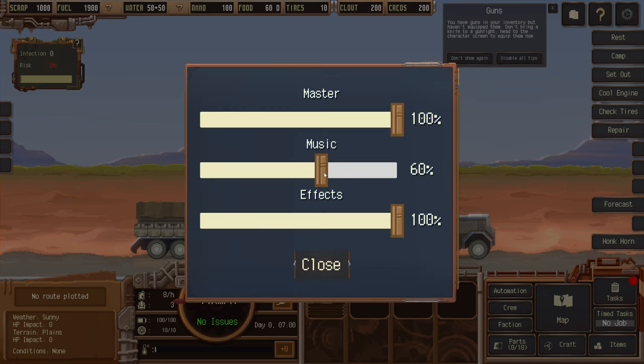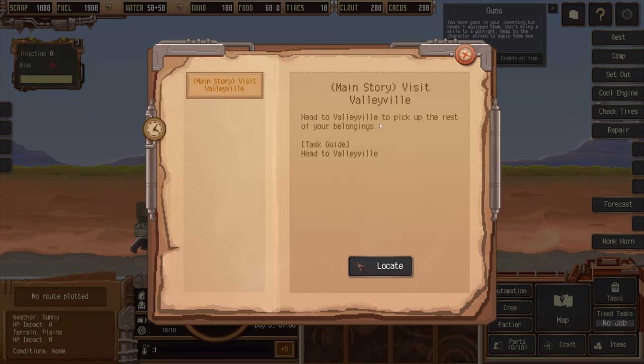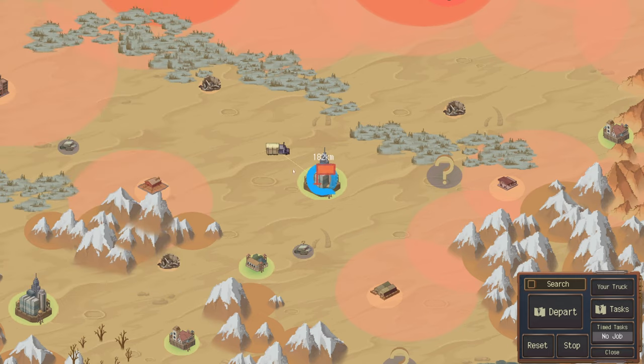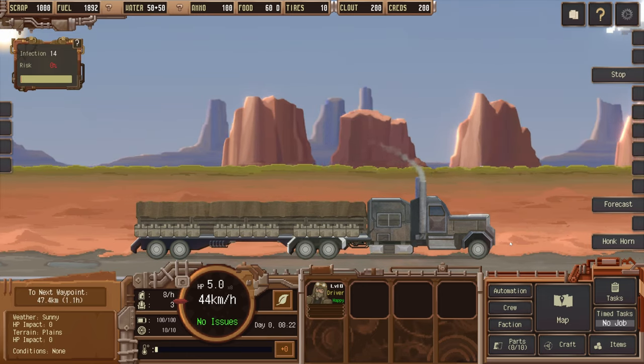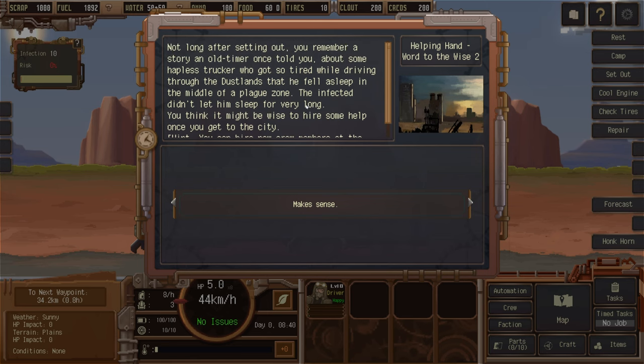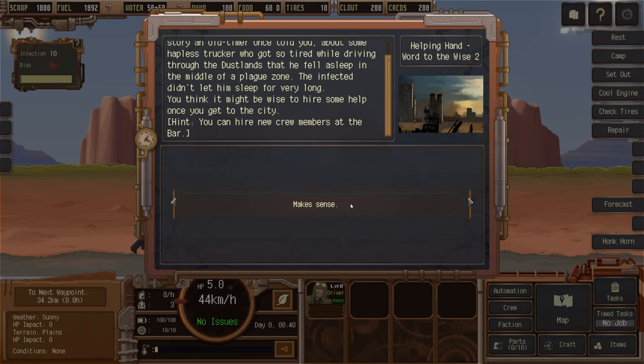Before we start I'm going to see if I can turn down the game volume, because that is really loud. I know how to play some of the game but there's some things I still don't know how to do, so bear with. Main story: visit Valleyville — head to Valleyville to pick up the rest of your belongings. Right click to set a route and depart. We're on the road. Our speed's 44 kilometers an hour. Not long after setting out, you remember a story about a trucker who fell asleep in a plague zone. The hint says you can hire new crew members at the bar.